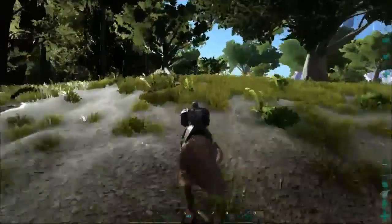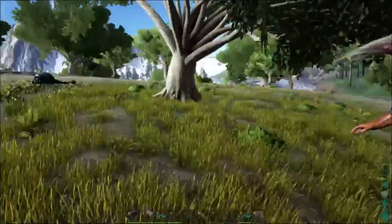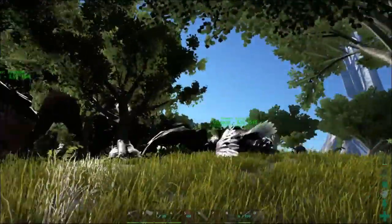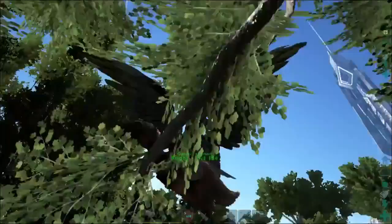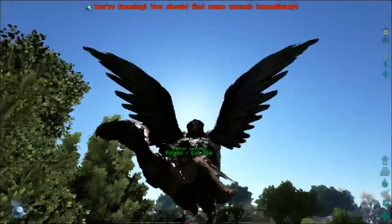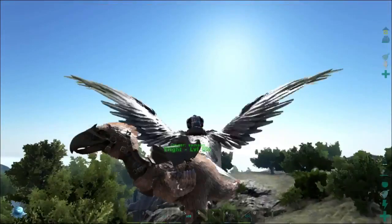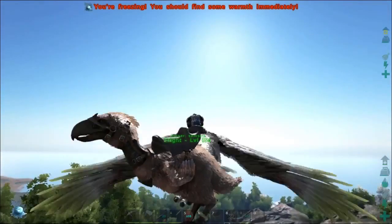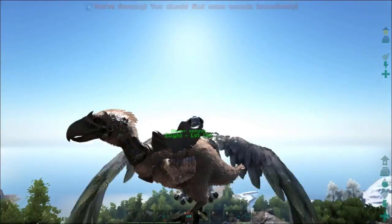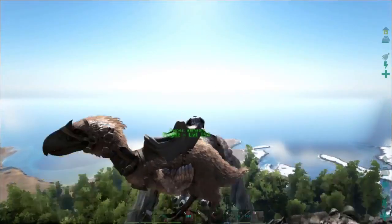We're gonna grab Osprey, grab Fright, and we're in the clear. Fright, you're awesome, but you are not in any shape to be taking on an alpha raptor. That was so much fun — you have to get one of these and try this! Next I'm going to go take a look at the hookshot and see if we have what we need to make one.